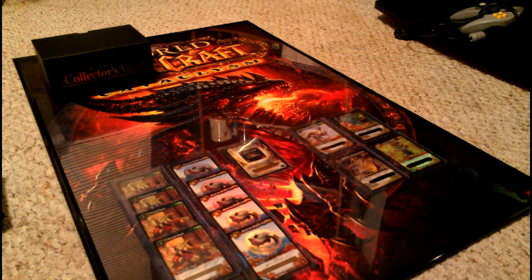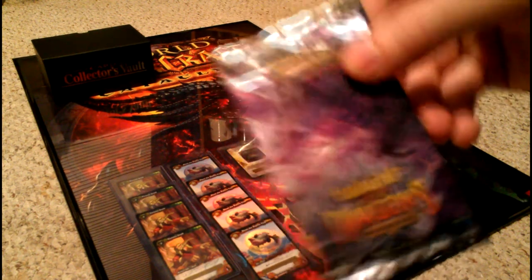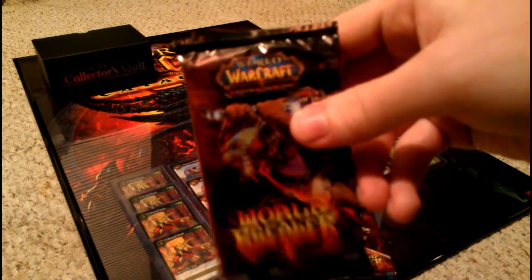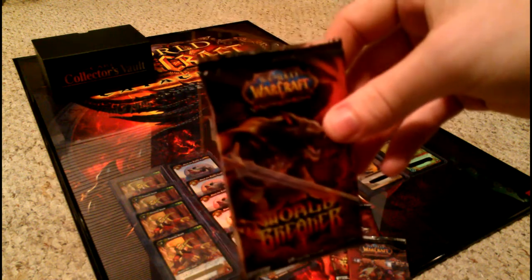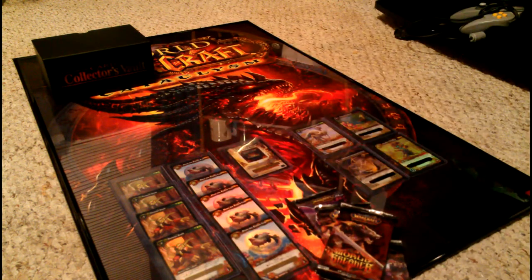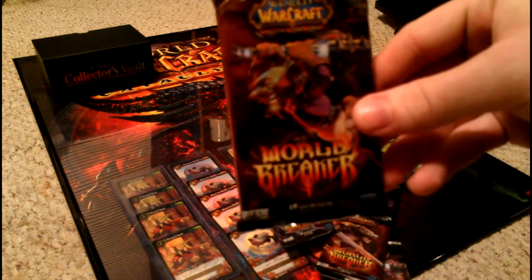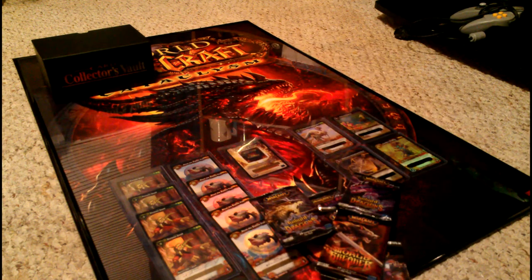I'm gonna show you the packs I got. We got one pack of Twilight Dragons, one pack of World Breaker, another World Breaker - which is awesome because World Breaker is older than most of the card series - another World Breaker, two more Twilight Dragons, and another World Breaker. That is seven hot packs. I'm really excited, sorry if I stutter.